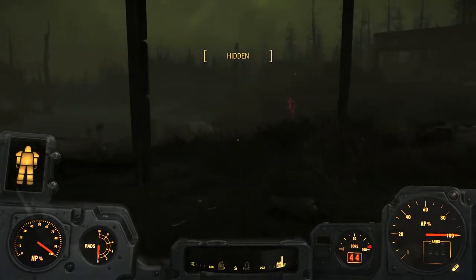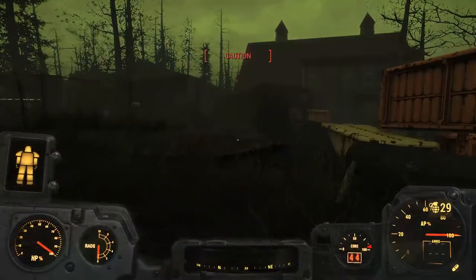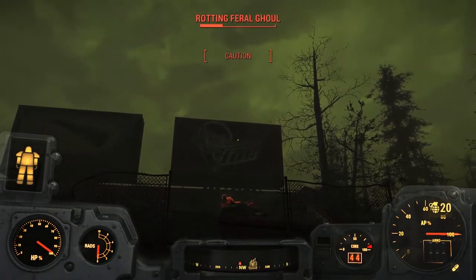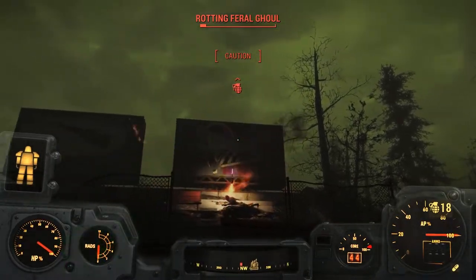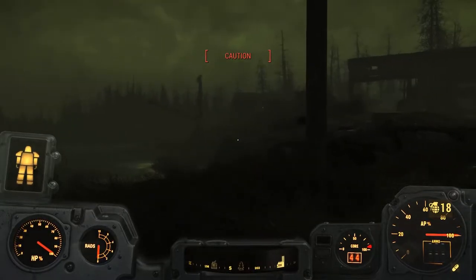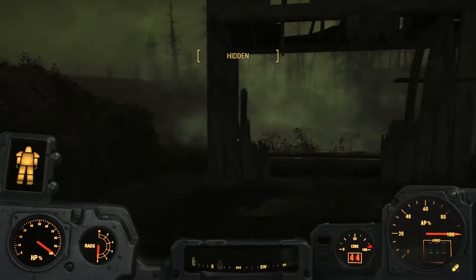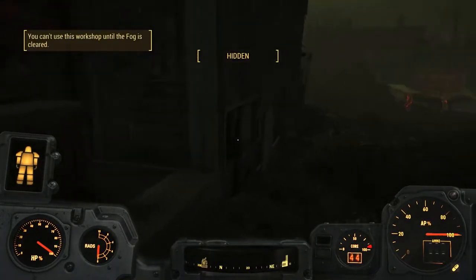Let's lob a normal grenade down to you - bang. Caution - there's one up there. This is going to be tricky. Can I get it to sit on that step? Oh he's down - he's a rotting feral. Would some fire suffice? Can I throw some fire on him? A sneak attack allegedly. I think another one might do the job. Dead - yes dead. There's still some more. There's a lot of map marker things around here. There's a tree over there as a natural landmark, and a couple of swampy type areas. Where is everyone else? Where are all the other ghouls? You can't use this workshop until the fog is cleared. There are two over there - hopefully that'll blow up and kill them both. Yes - two in one! That was good.